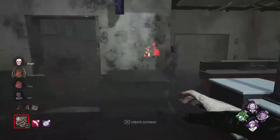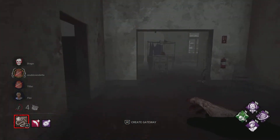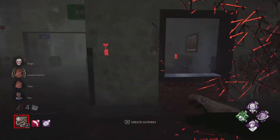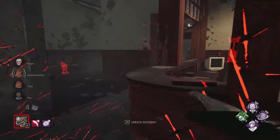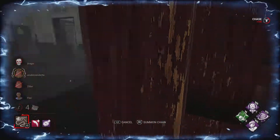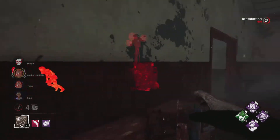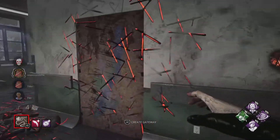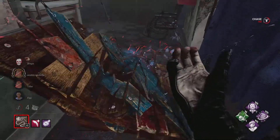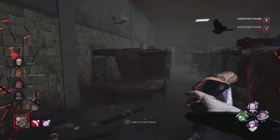Someone just cleansed a totem so we can rebuild it and get two stacks of Pentamento. It's rebuilt. There's Kate — we're coming for you, Katie. That was a lunge. Got her — we can see her aura there. She's going that way. That was another totem being cleansed — perfect. That'll be number three for us. Someone else just dropped — that's Cheryl. Let's go break it. Cheryl's running and I'm walking into walls. Thank you for my box — you're so kind.